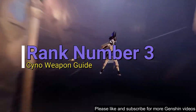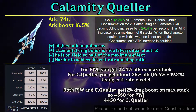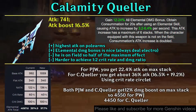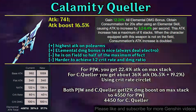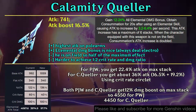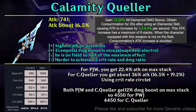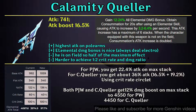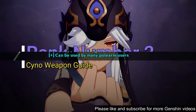For rank number three, we have Calamity Queller. This spear has the highest base attack of all polearms. Combined with its substat, your Cyno will have very high attack. The only problem is it is quite hard to achieve a 1:2 ratio. The elemental damage boost is great, but since Cyno only deals Electro damage in burst form, you can only get 19.2% attack boost from the passive since he is active on the field. Regardless, it still performs better and isn't as dangerous as the Staff of Homa.